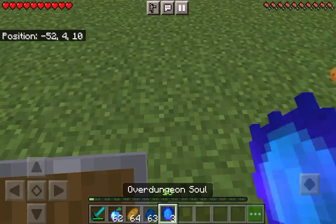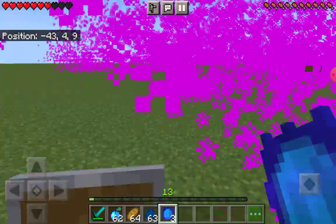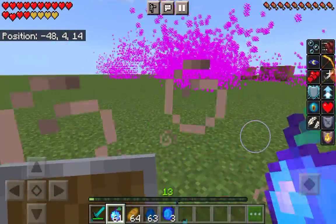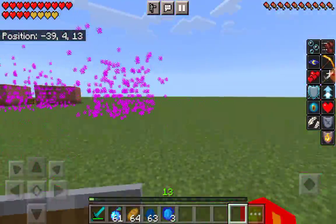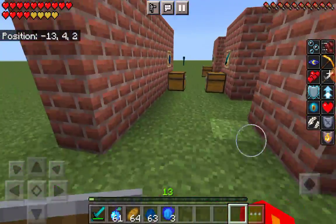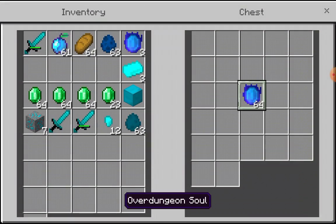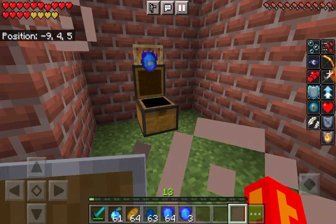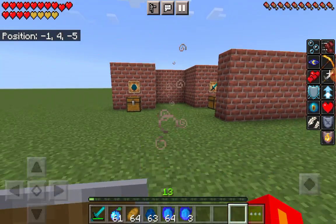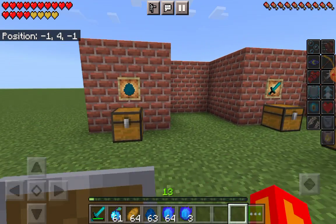I also added a thing called an Over Dungeon Soul. You can find a different amount - it depends, it's a random amount each time you kill the boss. They're not used for anything yet, but they're something you maybe could use in another update if anything else is uploaded on LevelMaker Toilet Paper Edition's channel. So that was version two - I hope you liked it, goodbye!